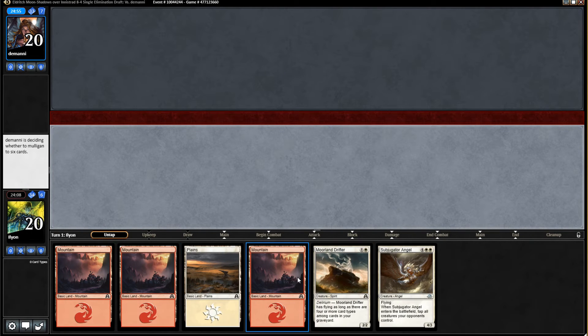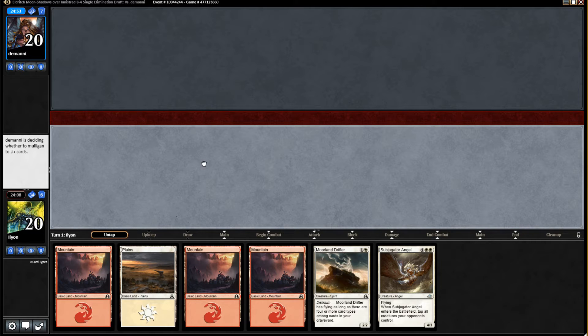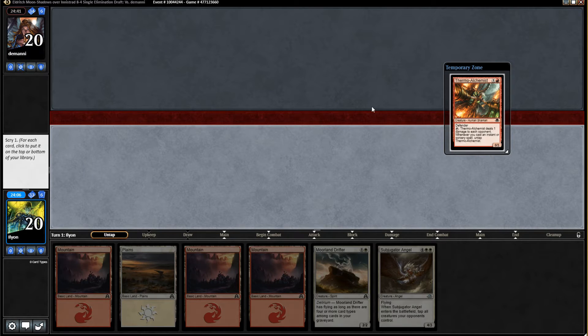This is better — it's not great, but we'll make it work, I suppose. This is pretty terrible. Subjugator Angel almost makes this a mulligan to five, but with a Scry, I'm hoping I can hit another two- or three-drop creature and then curve out from there. Opponent did mulligan as well, so that makes me feel a little bit better.